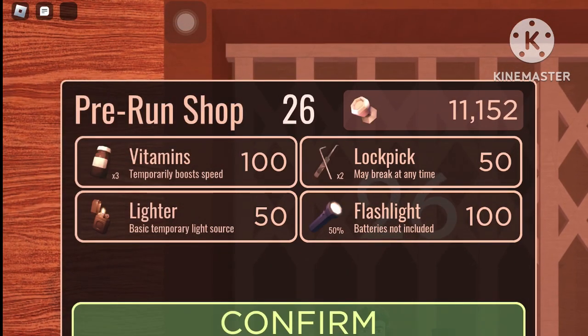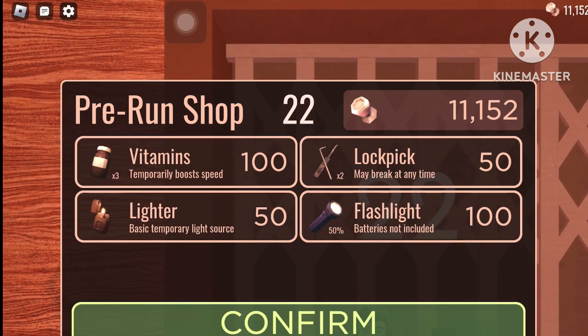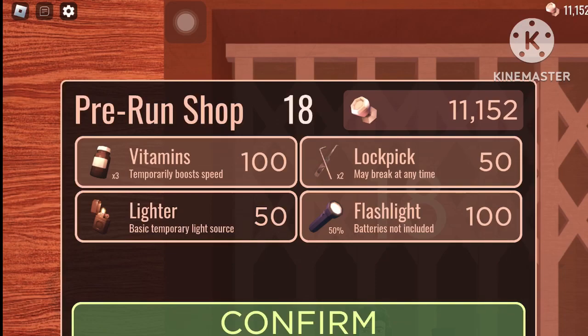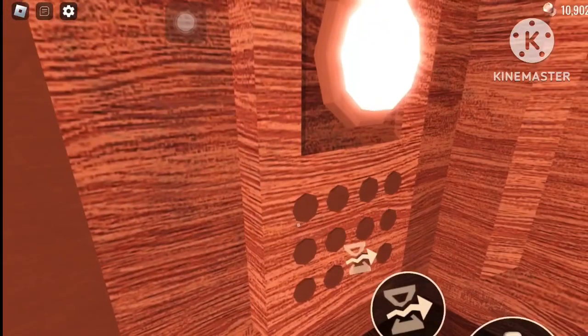Alright, we are here now and it looks like the crucifix is not in the shop. I've played the Hotel Plus update before and apparently you have to find the crucifix — it's not going to be in the free-run shop, or you can buy it. I went with 52 gold.